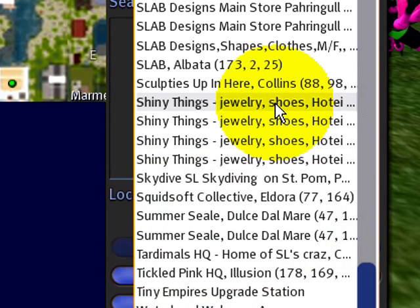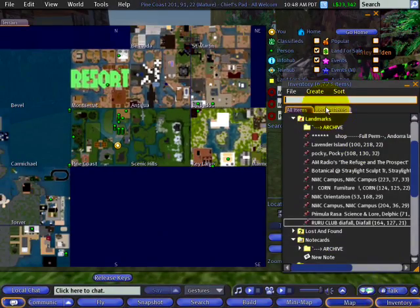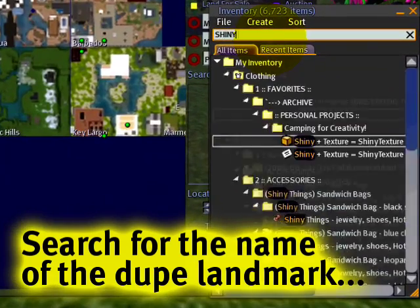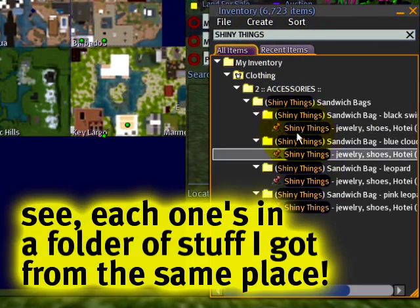You can't do it directly from the world map, but keep in mind the name of the landmark. Then go to your inventory and search for it — like 'shiny things' — and right there you can see there are several of them.